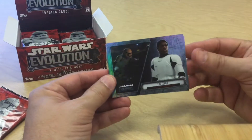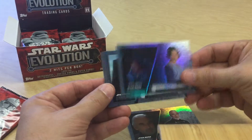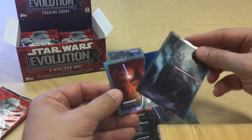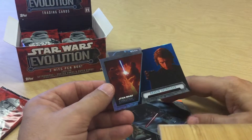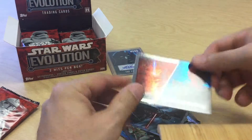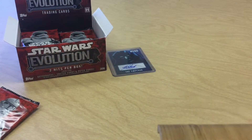Next pack. We got Finn, Dooku, Boba Fett, Palpatine, Luke Skywalker, Obi-Wan, a Darth Vader from a 2015 comic insert, and a blue Anakin parallel.